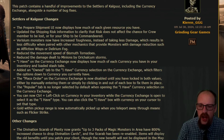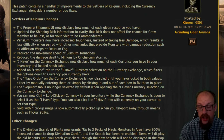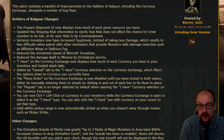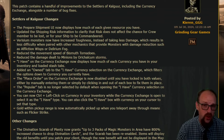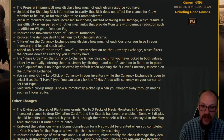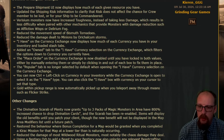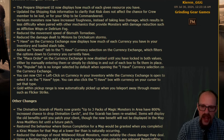They've also reduced the movement speed of bismuth tornadoes. A lot of players — especially those playing a true melee build — don't have the luxury of just running away from them, particularly if a tornado is sitting on top of you while you're doing a mining operation. They've also reduced the damage dealt to minions by auralum storms, which is good news.